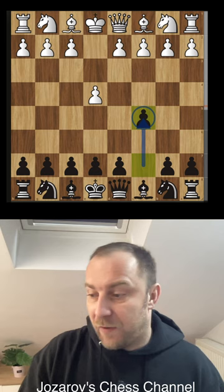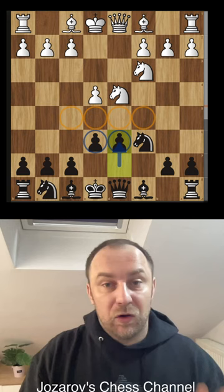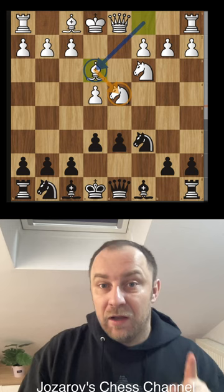d4, the open game. c takes d4, knight to d4, knight to c6 — normal development. Knight to c3 here by white. We play now the move d6. We are controlling four very important squares in the center of the board. White continues with development and now we play the dirty idea.